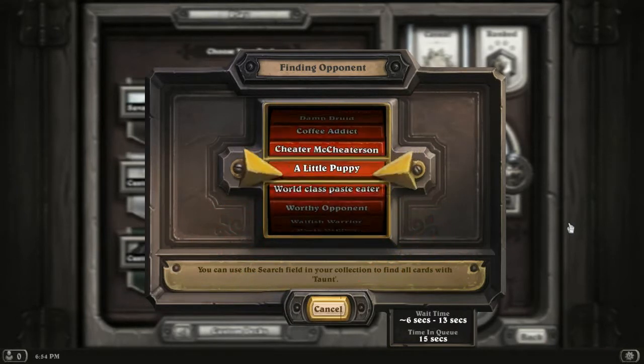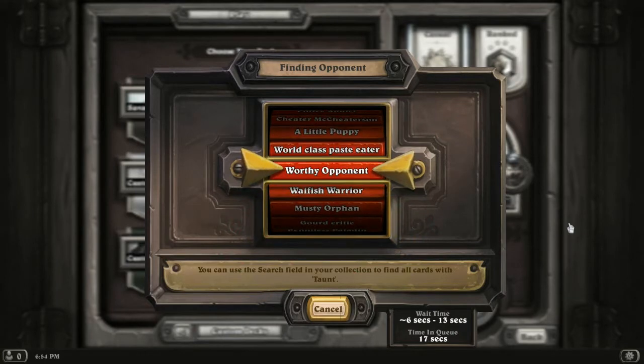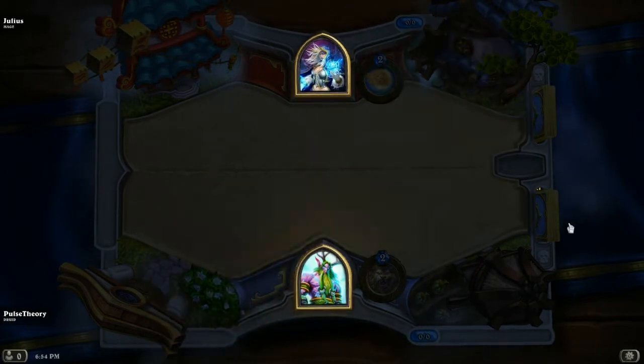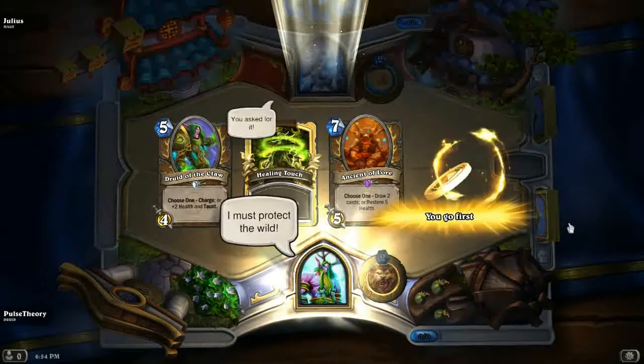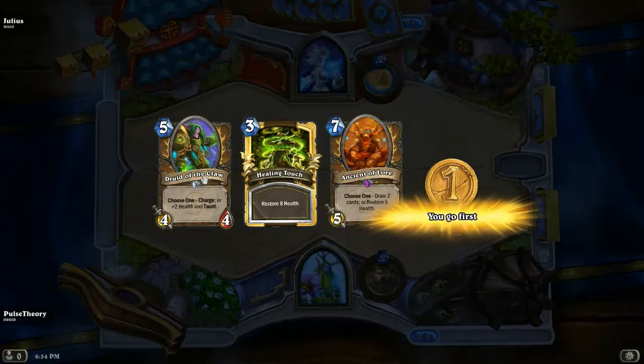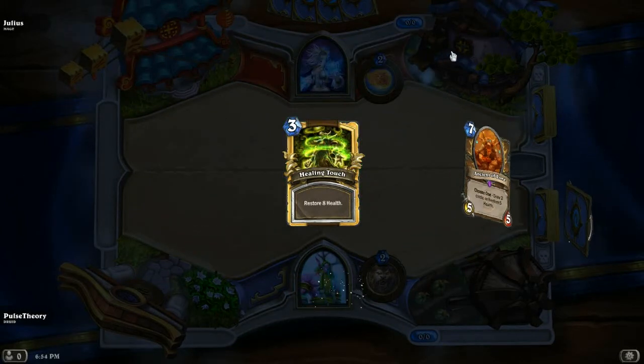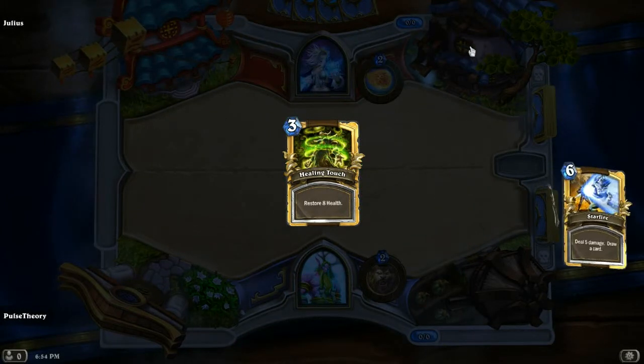Before, when I was at rank 15 to about 11, I rarely saw Nat Pagle. Now I'm seeing Nat Pagle in every game — literally every game. We don't want these two things in our opening hand. Give me some low drops — a two-drop, three-drop, or Leper Gnome.